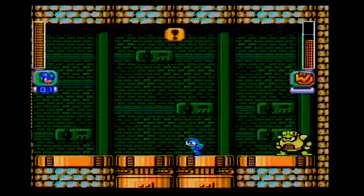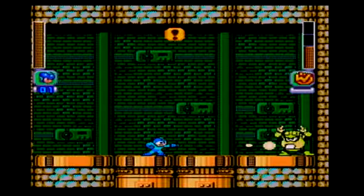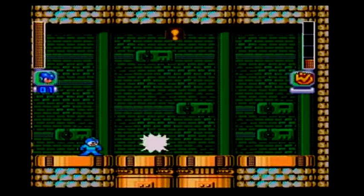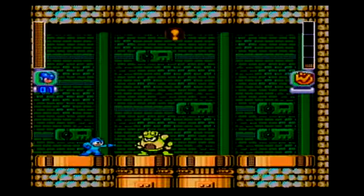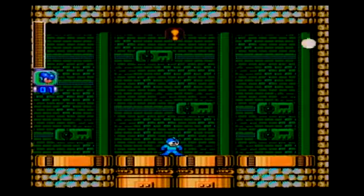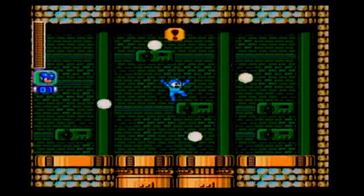This is pretty much all you want to do — slide under him if he jumps. Don't bother waiting for a full charge; just get a shot off to interrupt him so he doesn't hit you. Because there is no way to avoid that attack if it starts raining — you will get hit, and it hurts. It kind of really hurts, as I showed in that last attempt. And that is Toad Man. Just don't have input problems and you should be okay.